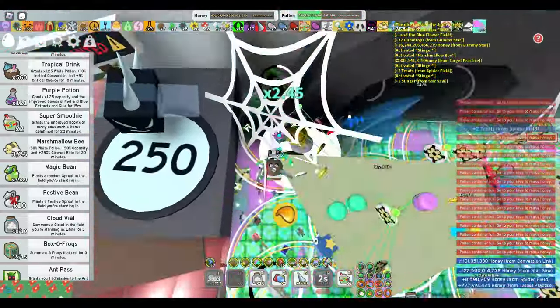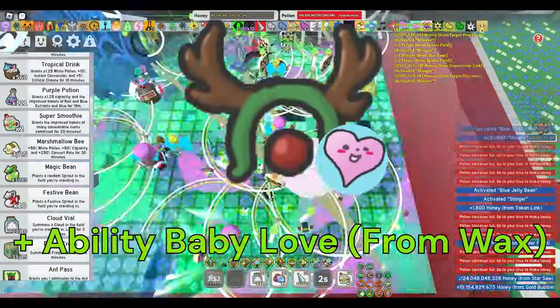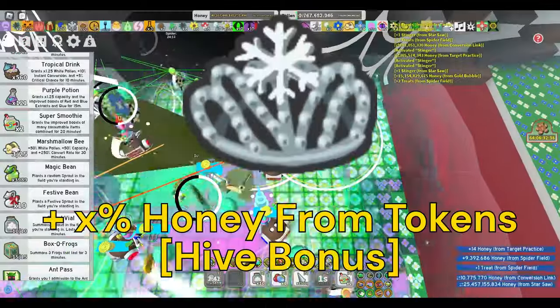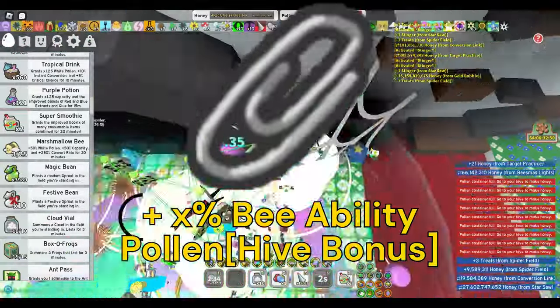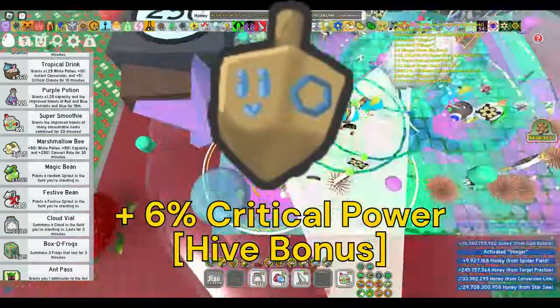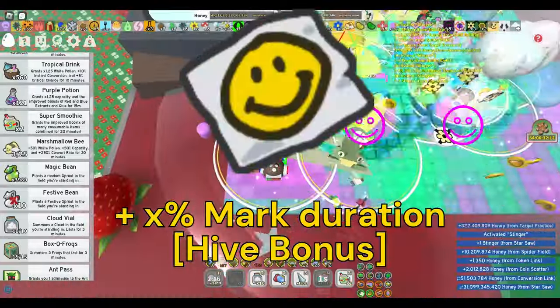These are also listed in order from best to worst. To start, there's the pink shades with super crit power or super crit chance, the reindeer's antlers with the baby love ability, the charm bracelet with the melody ability, snow tiara with honey from tokens, paper angels with bee ability pollen, paper clips with bee ability pollen, bees mass tops with more than six critical power, peppermint antennas with more than four bee ability rate, and smiley stickers with marked duration.